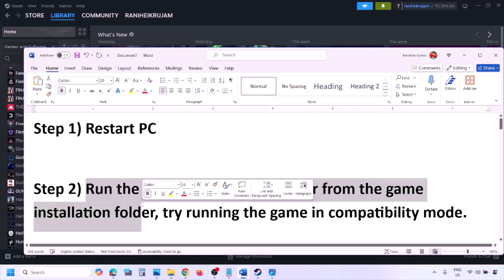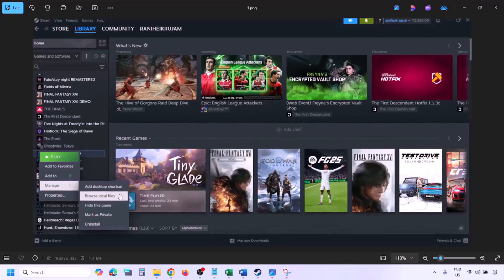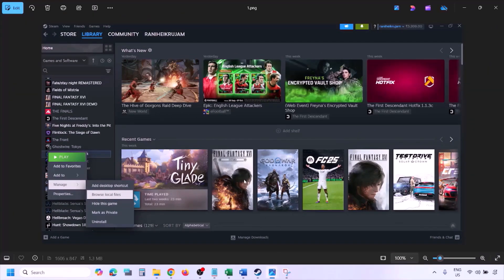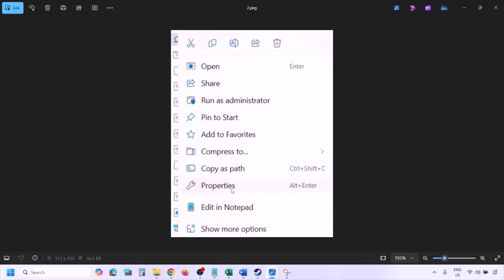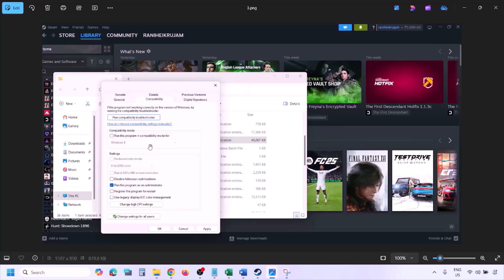To run the game as an administrator, go to Steam, then go to Library and find the game in the list. Right-click on the game, select Manage, and then click on Browse Local Files. Once you click on Browse Local Files, it will take you to the game installation folder. Right-click on the game exe file and select Properties.